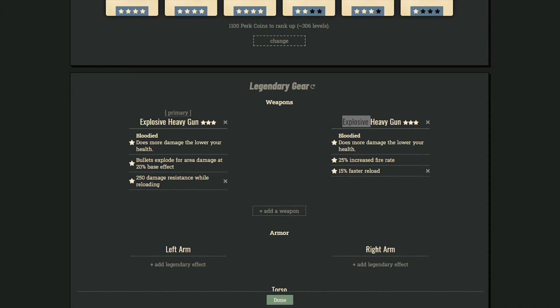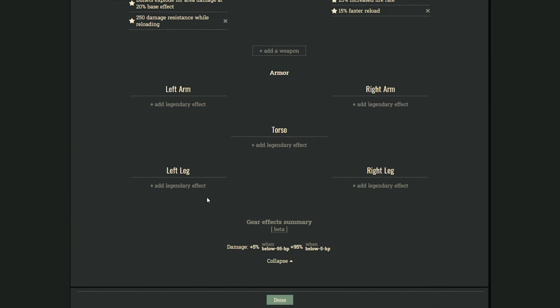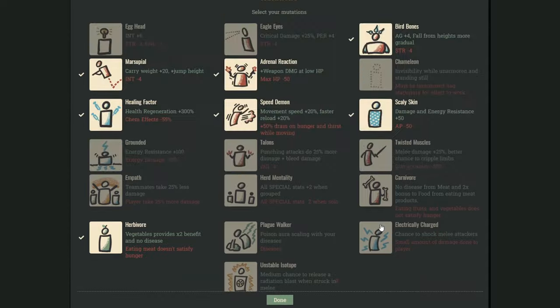Okay — blooded heavy power armor build for around level 300. Two weapons: a primary and another one for boss fights. This is not an explosive build, just heavy guns, so best control is possible. Armor is power armor with mods — Emergency Protocols for the torso and Calibrated Shocks for the legs. Mutations: this one is very important to play smoothly, Adrenal Reaction because we go blooded, and carry weight. Addictions: no addictions, because we go only blooded.